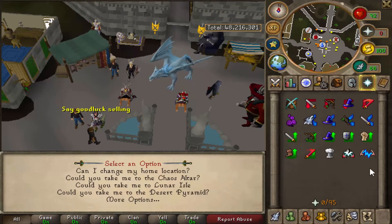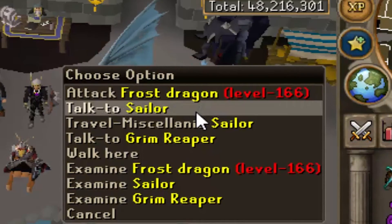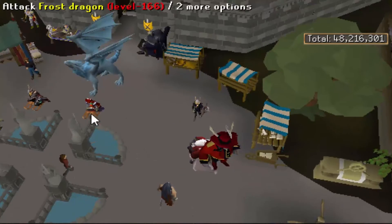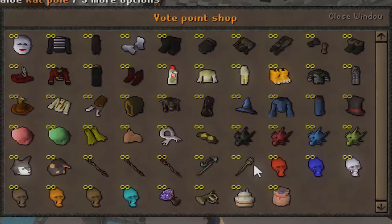If you want to switch your prayer book from normal prayers to Curses, just teleport to the Chaos Altar by talking to the sailor. You don't actually have to go to the desert pyramid to switch to Ancients — there's an Ancients altar located right nearby. To switch to Lunars, you do have to teleport to Lunar Isle, located in the same place as in regular RuneScape.